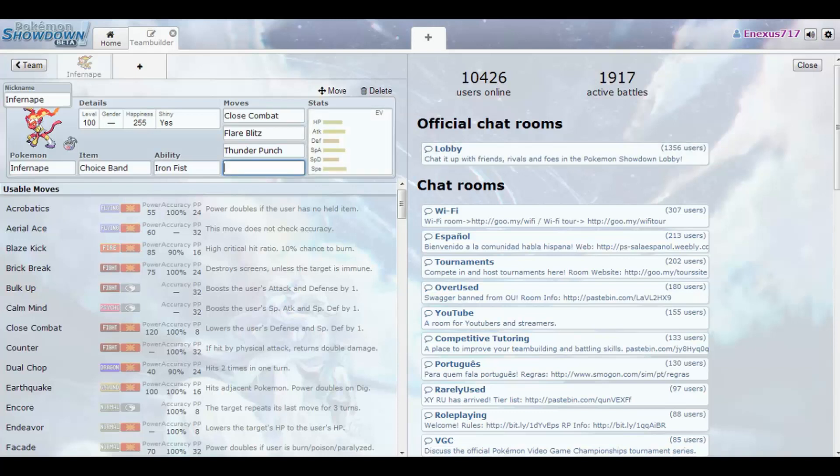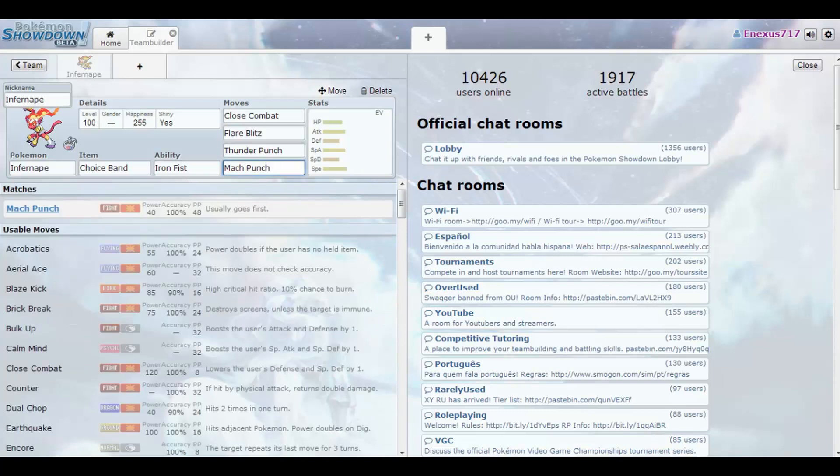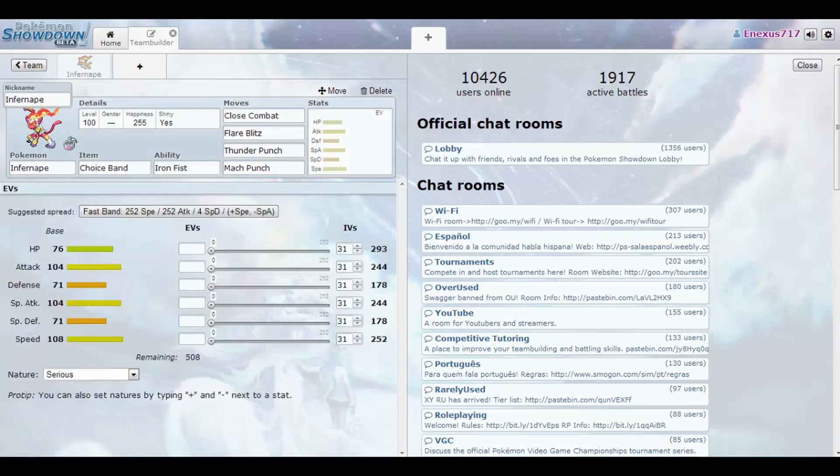For the last move, you can either use U-Turn - and although you may wonder why you'd use a Bug move, U-Turn covers Dark, Ghost, and Grass types - or Mach Punch. Mach Punch has a plus one priority, fits with our Iron Fist, and we get STAB. I'm going to go with Mach Punch. This is a good move pool for Infernape - it gets a lot of type coverage and can function as a physical sweeper.